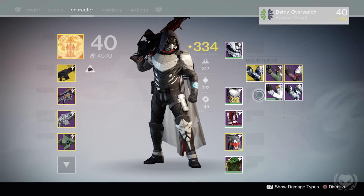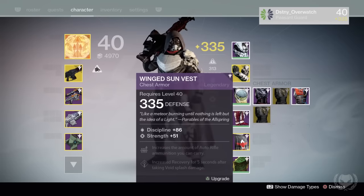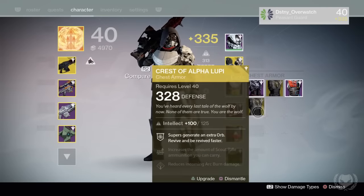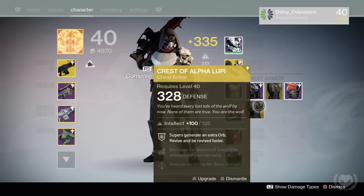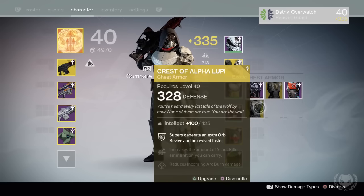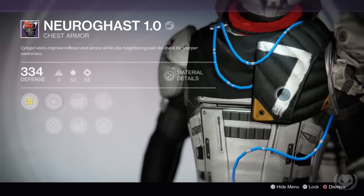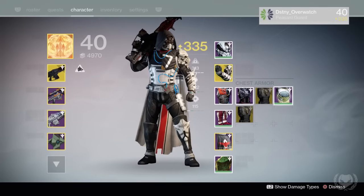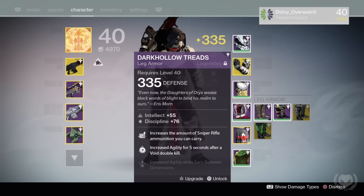I think it'd look quite awesome if the class items had a big glowing eye on them as well. For my chest piece, I'm just using the Trials chest since it's the only 335 chest I have right now, as the game just doesn't want to give me any exotic chest engrams to infuse into my other chest pieces. I'll sometimes switch to my 328 Crest of Alpha Lupi in Trials. I would also like to infuse the Neurogas chest piece to 335 — it looks quite cool and it's part of the PlayStation exclusive armor set that came with the Taken King. For my boots, I'm pretty much stuck with these raid boots for now, as none of my other boots have good rolls.